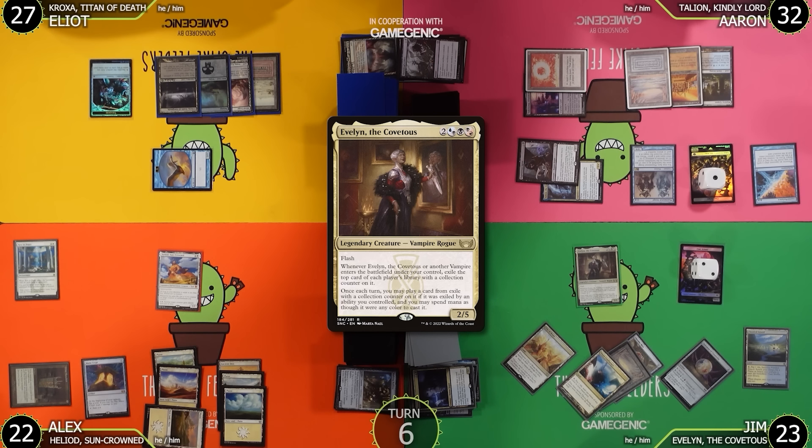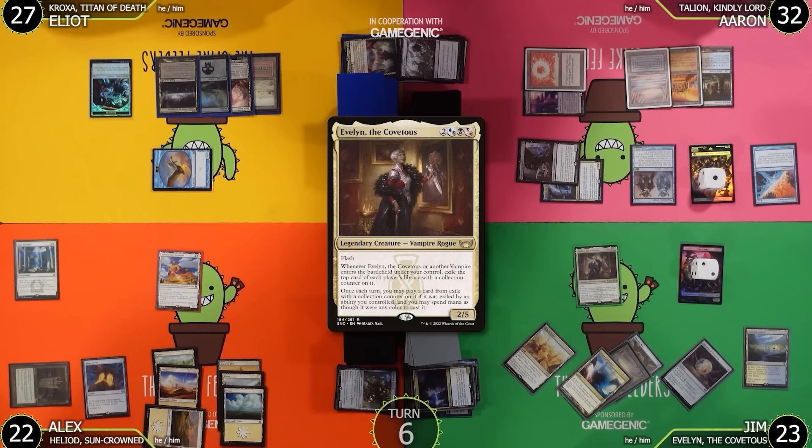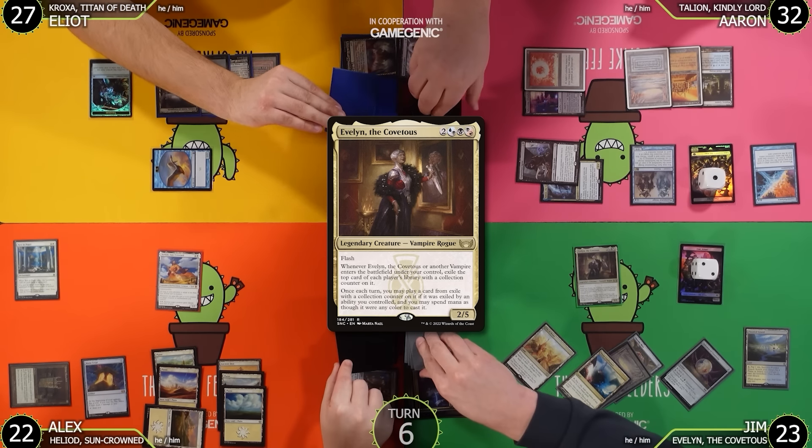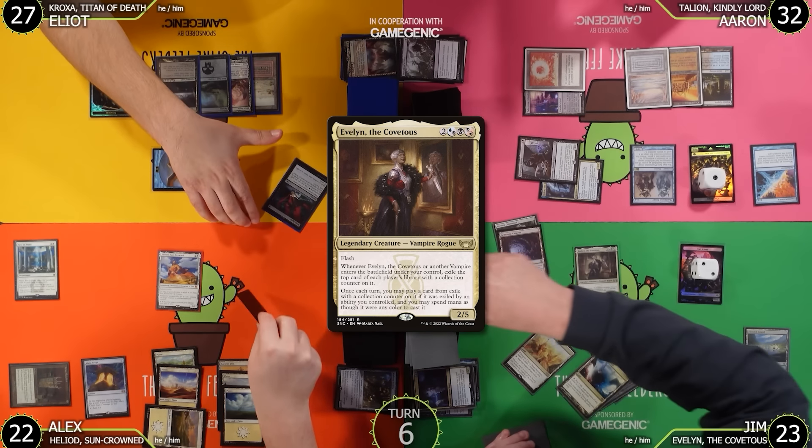Evelyn triggers Counterbalance. Aaron reveals a Gemstone Caverns — not the right mana value. Evelyn resolves and exiles the top of each player's library. Aaron gets a Verdant Catacombs, Lotus Petal, Gemstone Caverns. Jim gets a Mind Rake — a Mind Rot variant: 2 and a black, target player discards 2 cards, with a black overload mode.